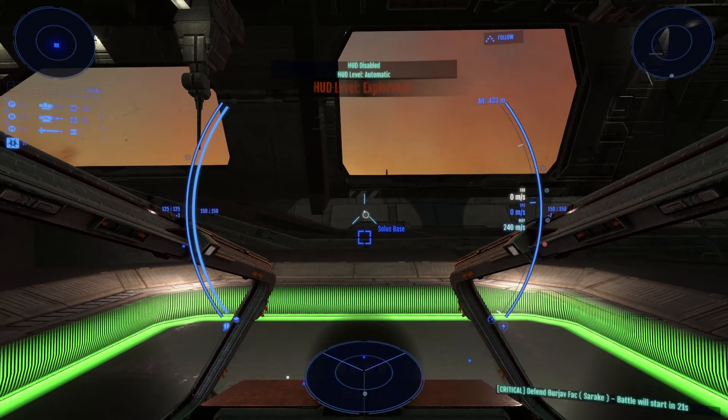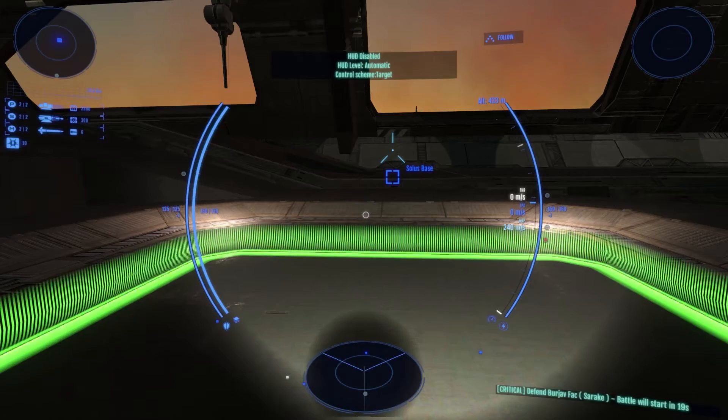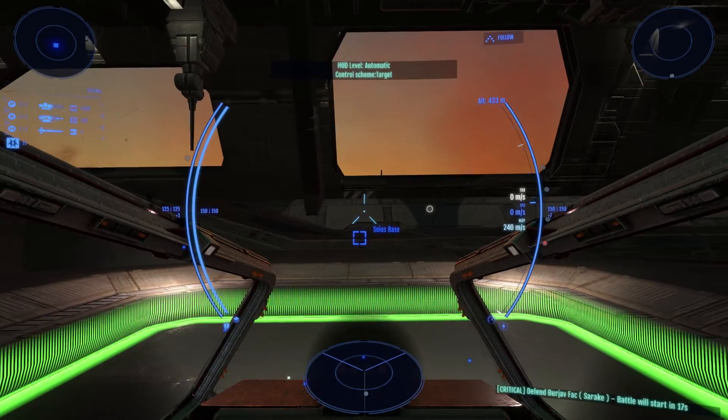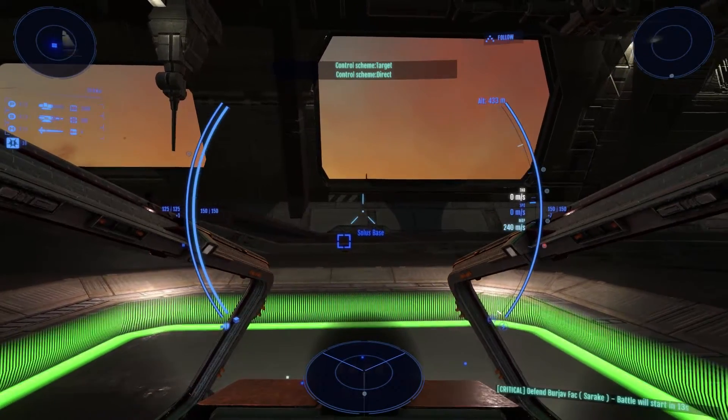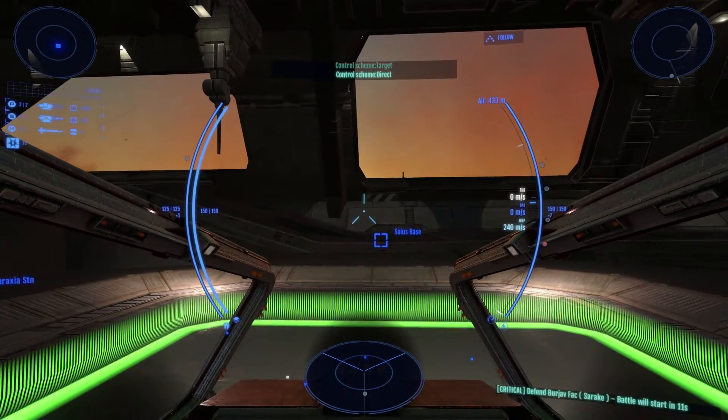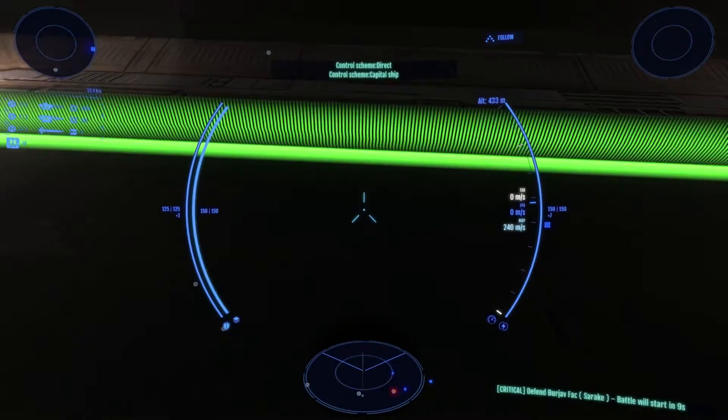Use F4 to cycle the Control modes. Target is the default, which is best suited for mouse and keyboard. Direct is best used with HOTAS stick and throttle setups, and Capital Ship is best used for when you're commanding a Capital Ship.